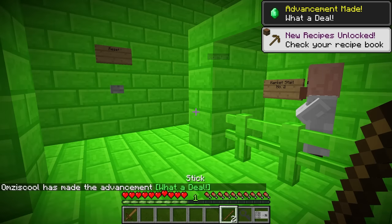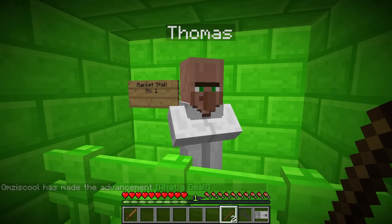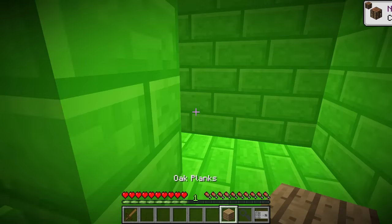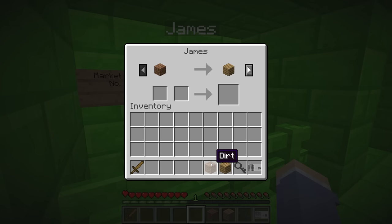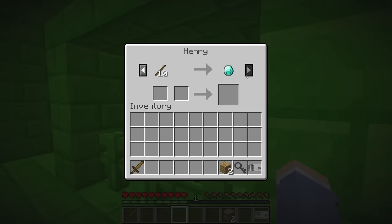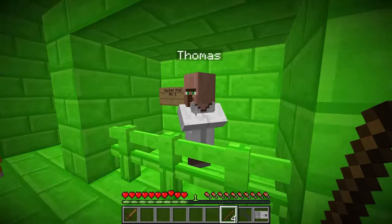Two sticks — what can we do? He has a piece of dirt. This guy lets you trade sticks for wood. Let's get one piece of wood. With my other stick, let's get one piece of dirt. You can trade a piece of dirt for a piece of oak plank. Now make a bunch of sticks with that. I have four sticks — what do we do now?